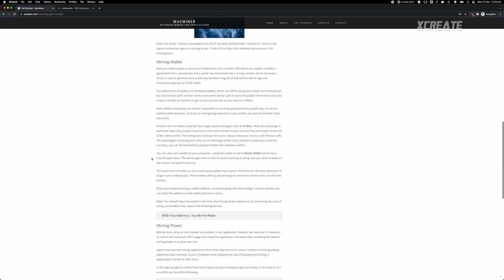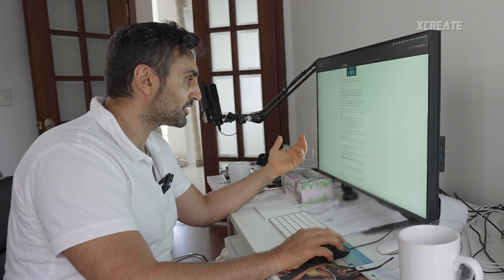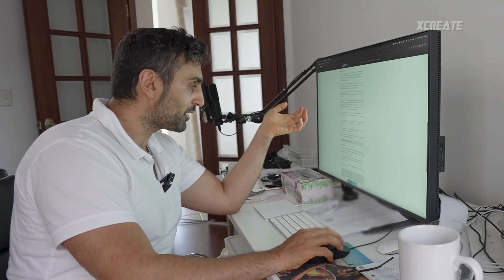You also need a mining wallet. There are recommendations on which wallets to get — you can use a cloud service like Kraken or a local wallet like Atomic Wallet. These wallets give you an address so when you receive token transfers they go to that account. I hope you find version 0.3 better — let me know how it is and enjoy!